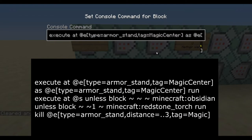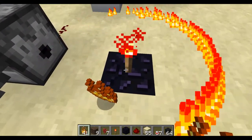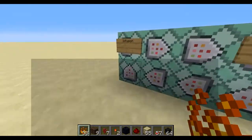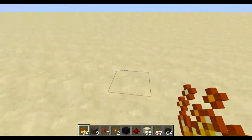The next command is going to execute at every armor stand with the tag magic center, run — executing from the magic center — and if the block is not obsidian or not on a redstone torch, it's going to kill all of the armor stands around it with the tag magic. In other words, if I break the altar, we don't want the flame wheels persisting. So if I have these flame wheels here and break the altar, it'll kill off the flame wheels. The next command after that just kills off the magic center if it doesn't find that structure. Then we rebuild the altar and throw on some blaze powder to keep that effect going.